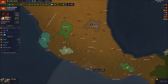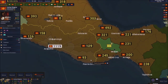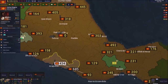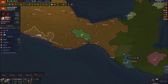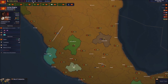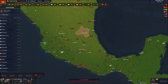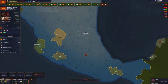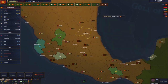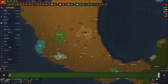Next turn we're gonna be able to become a monarchy - we have that technology level, which is fantastic. In the next turn we gotta assimilate them because they accepted our offer - they accepted to be annexed. We annexed another country, which is really good. Since there's nobody bordering that region I'm not going to recruit there.